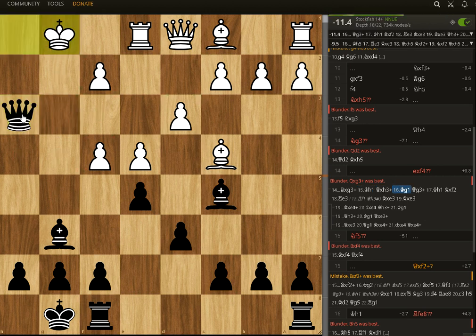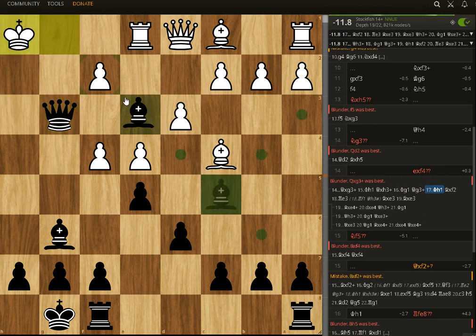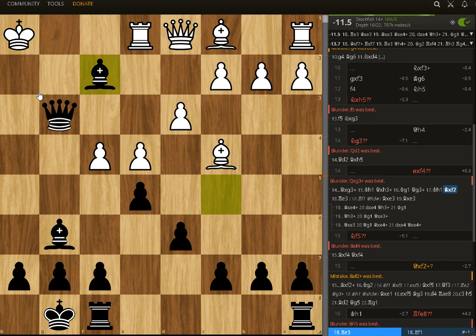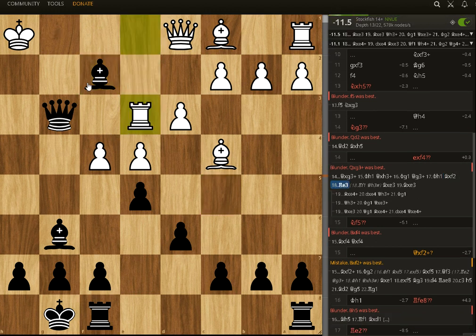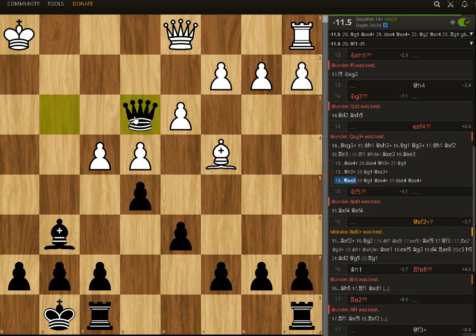It goes to the side and then checks again, and then takes. The threat of checkmate with queen to h3, and now rook goes to a3. This hanging piece has to take, and now black is winning — and then a rook fork.